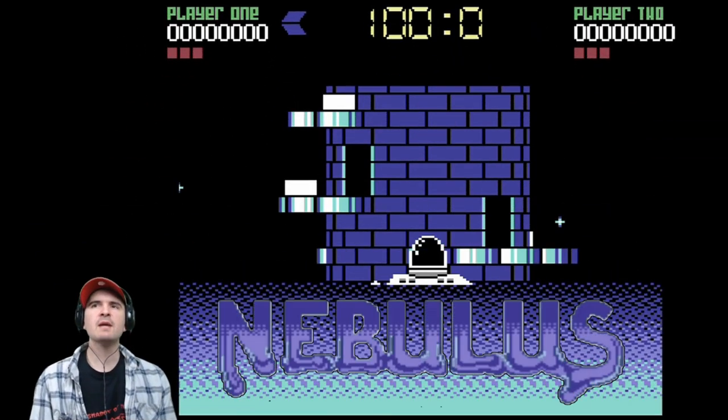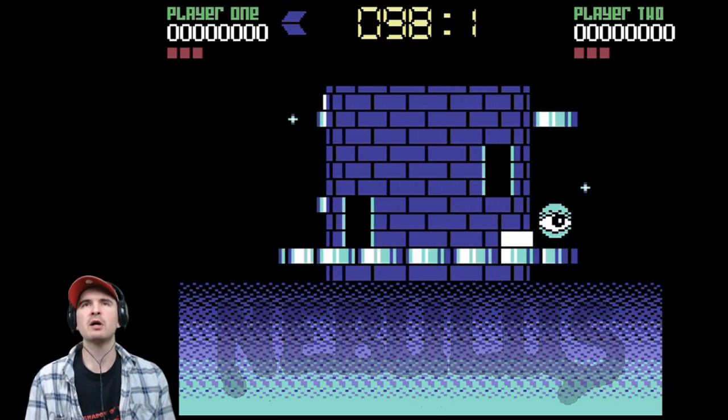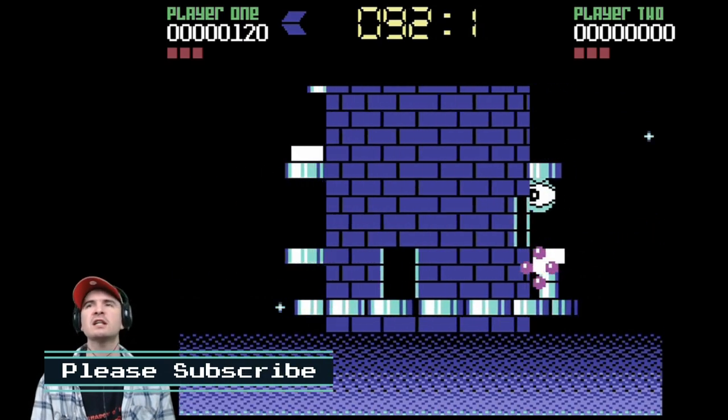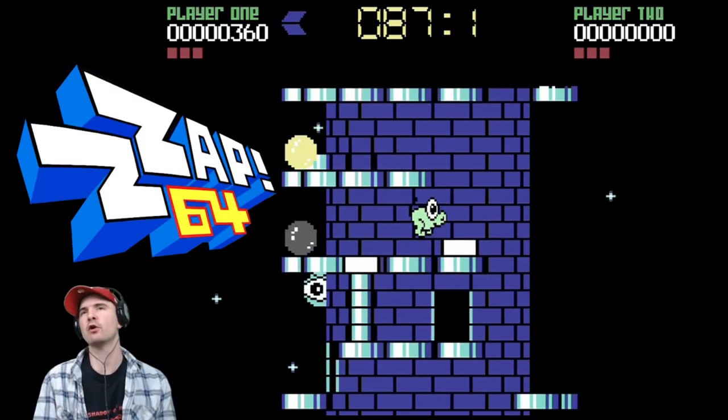Okay, let's start the game. This is Nebulus for the C64, a video game created by John M. Phillips and published by Houston Consultants in the late 1980s for various systems. The original 8-bit release received critical acclaim. In particular, the C64 version received a gold medal awarded by the UK magazine ZAP64.